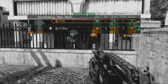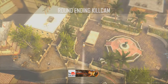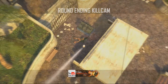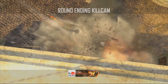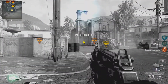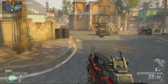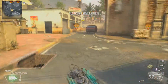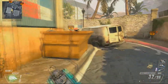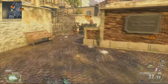Let's take a look and then this next spot we'll go ahead and do the B bomb site and show you the other side. This side is a little bit more challenging because you're into their spawn area, but I know how Search and Destroy works and it's not always the same situation every single time, so sometimes you may have to be in their spawn area.